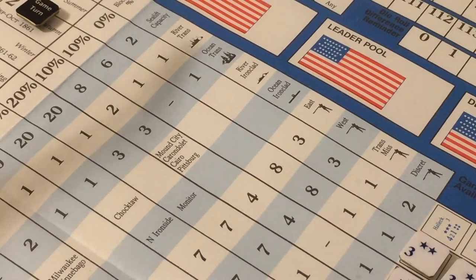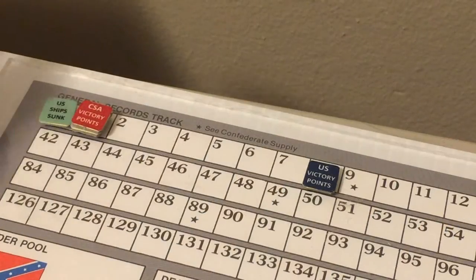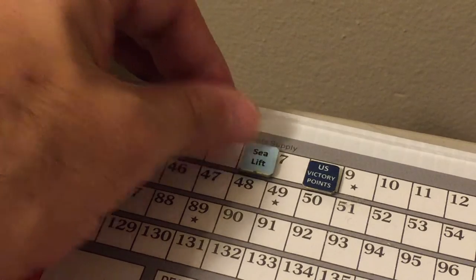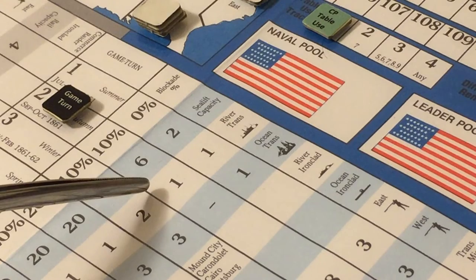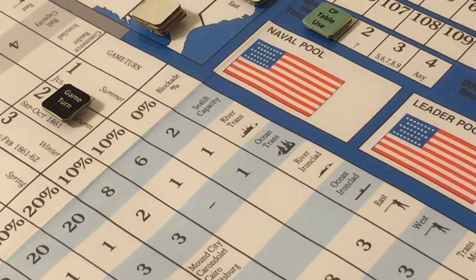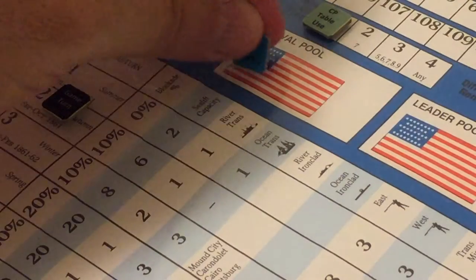On the Union side we also note they will have a sea lift capacity of six strength points this turn. We place the sea lift marker in the number six box. The Union also receives one river transport, which we place in the naval pool.